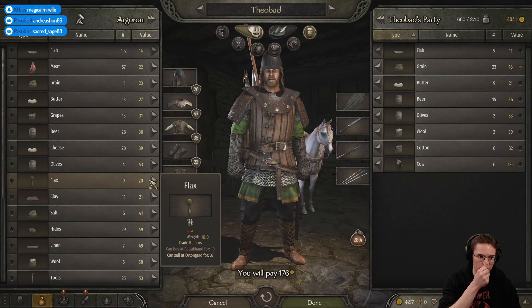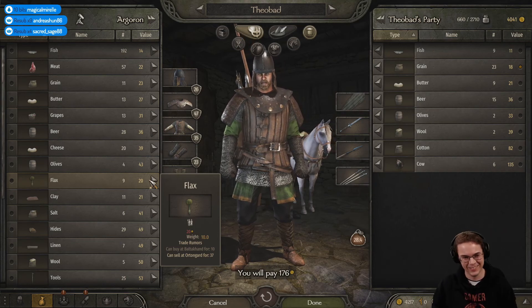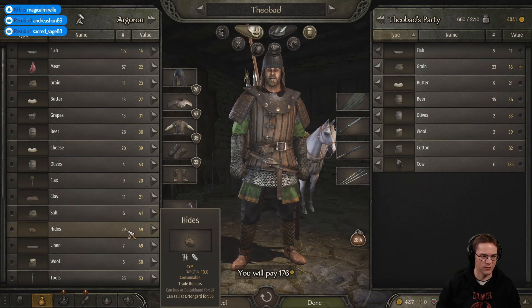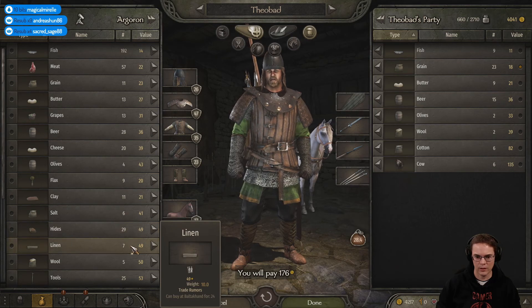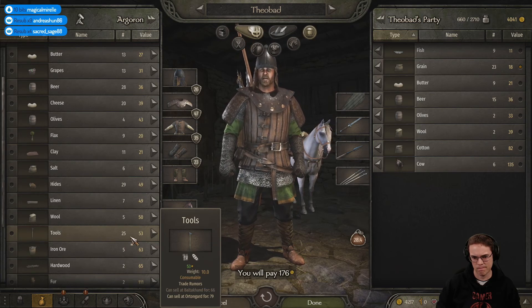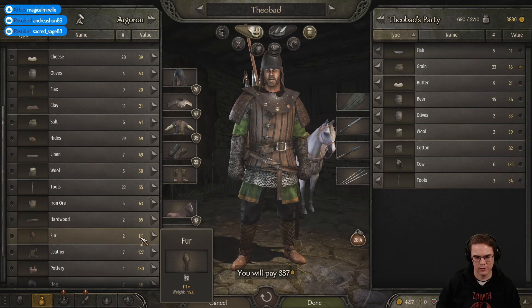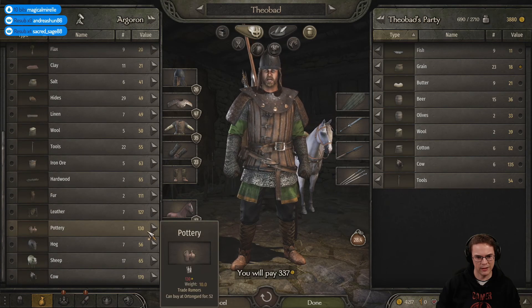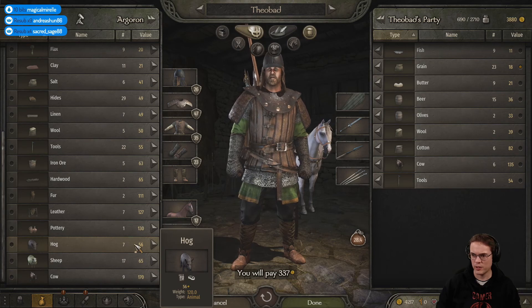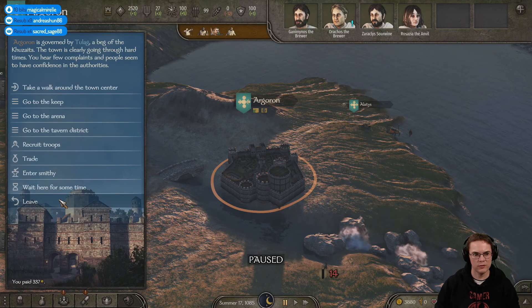You formed yourself a warband and go pillaging the neighbourhood for supplies and prisoners to sell - and you got yourself Mount & Blade 2! What a coincidence. Salt - do you do much trading in it, or do you tend to just go around chopping people's heads off? Linen. Tools are cheap - yeah, I'll take three. I'll try and sell them somewhere. I don't have a lot of cash but we're sort of buying as we go.